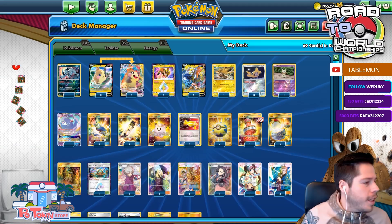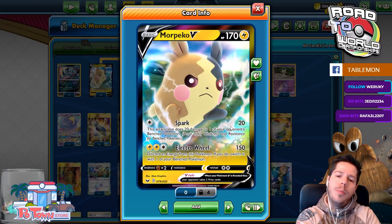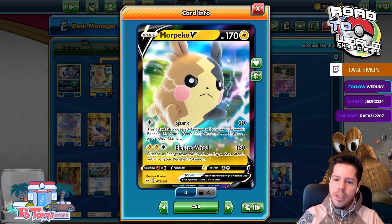Hello and welcome back to a brand new day. We are moving on to Morpeko, which has the Spark attack dealing 20 damage to the active and 20 to a benched Pokémon — nothing too impressive — but Electro Wheel deals 150 damage.